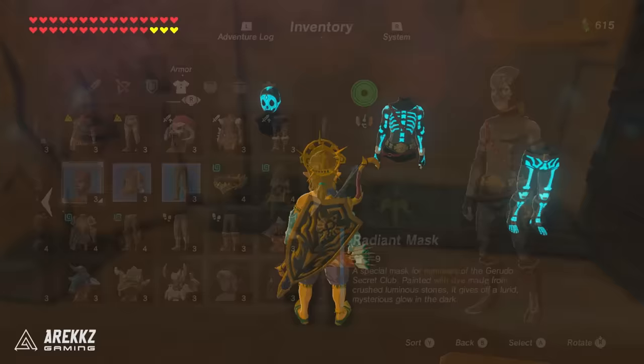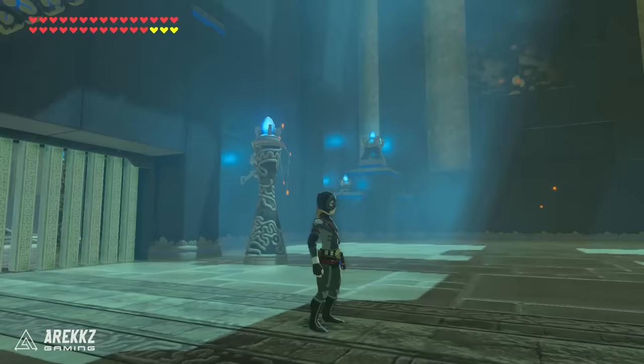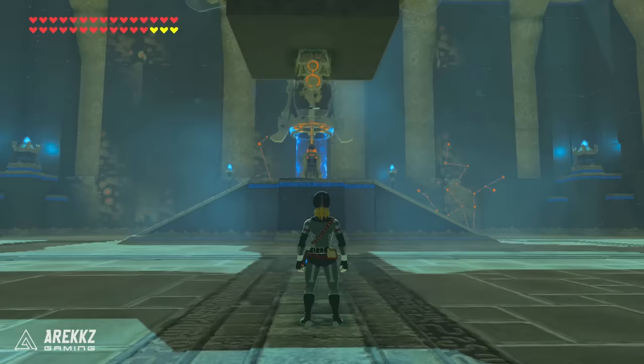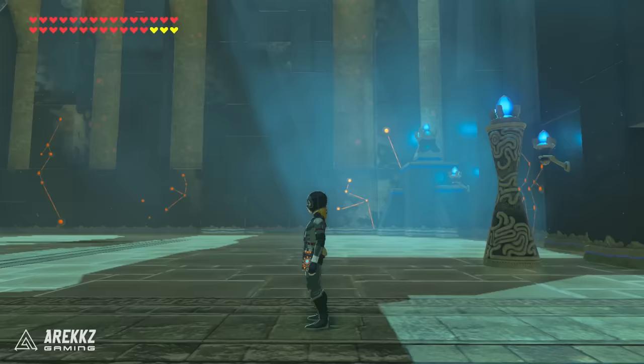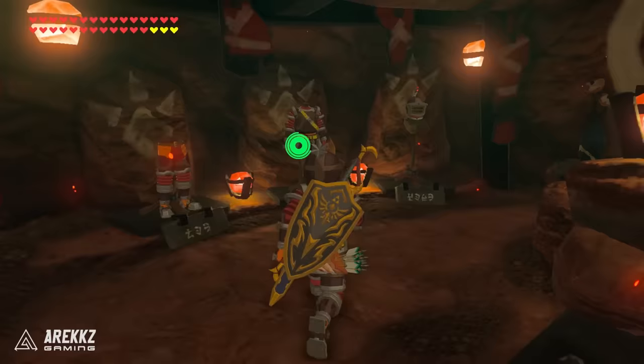While in the same area, the other set sold in the Gerudo secret clubhouse is the radiant set — basically the Mexican wrestler look. It looks pretty funny, but it also glows at night. The basic bonus is Stal-up, which increases the spawn rate of Stal type monsters, basically the bone creatures that come out at night. The level 2 bonus is actually two-fold: you have disguise, which lets you walk unseen among the same type of enemy, and also bone attack up, which increases your attack power with specifically bone type weapons.